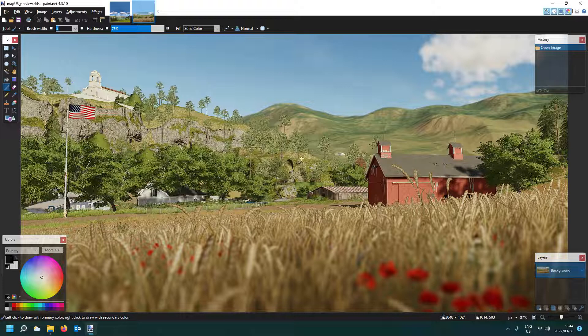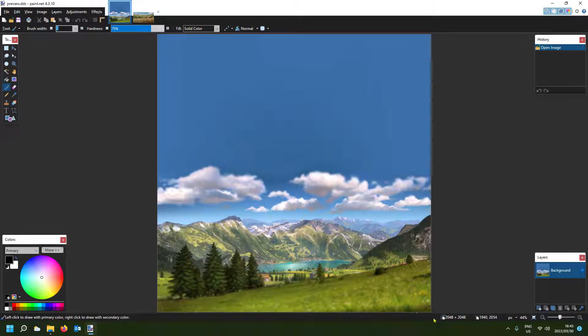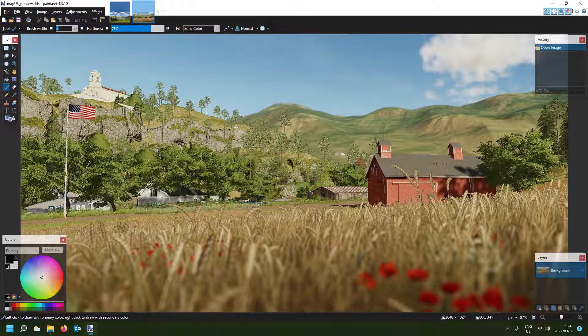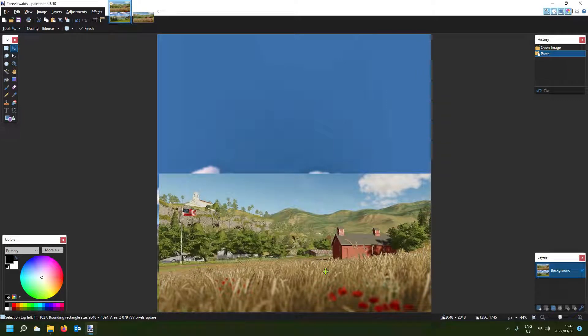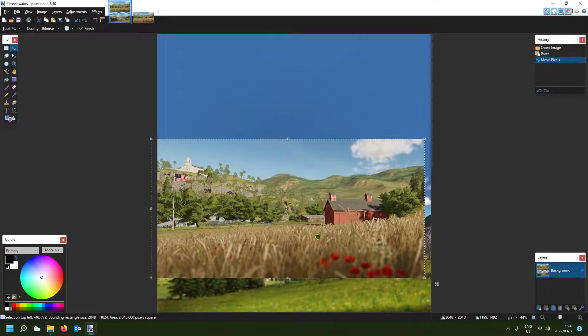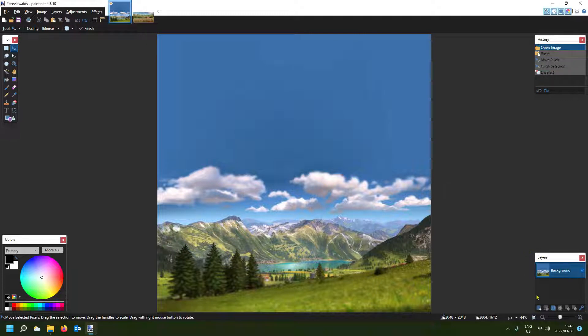Immediately you can see the difference. FS19 is 2048 by 1024, and FS22 they've made it square: 2048 by 2048. That is where your problem is. Now you might think you can just copy your file, paste it, and drop it at the bottom — but you'd be mistaken, it's not going to work. So I'll create a new layer. I'm using Paint.NET by the way — it's a free app, just Google it, download it, and install it.